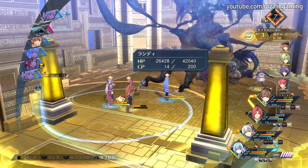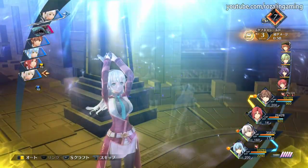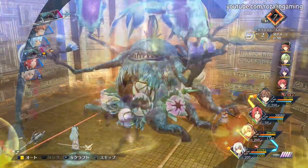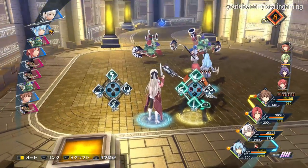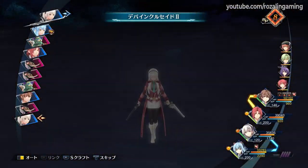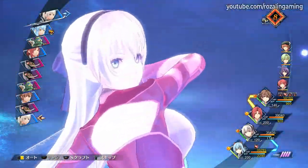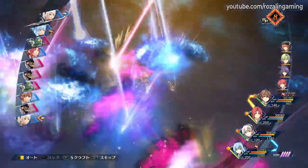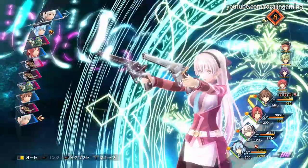Due to her supportive capabilities, gearing Ellie to have a decent amount of CP per turn can help ensure she is always ready to provide support through her crafts. She also works well when paired with other casters or equipped with the Thor Master Quartz, due to her weak debuff increasing the damage that arts do to afflicted enemies and counting as a status ailment for the purposes of damage calculations from Thor.